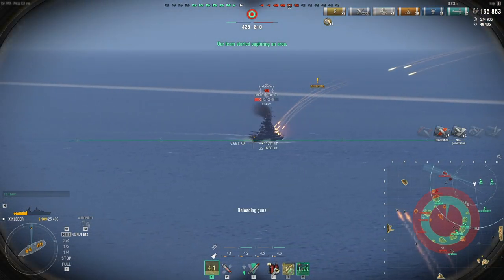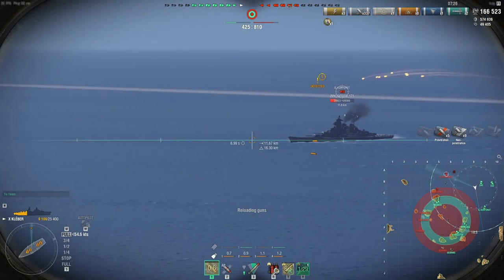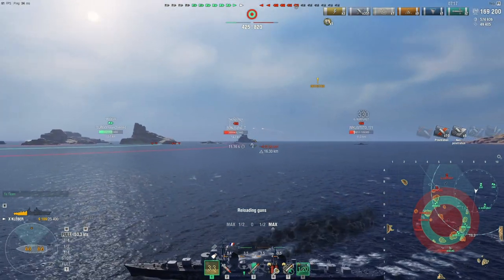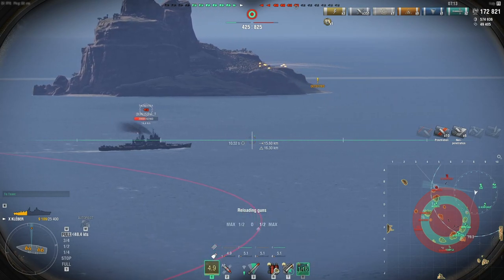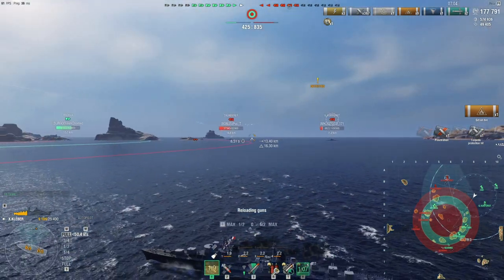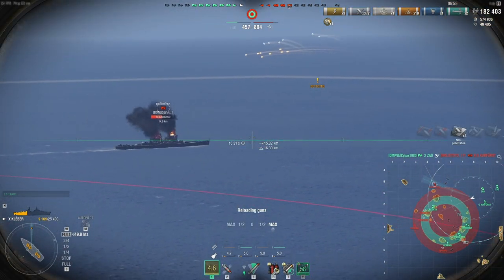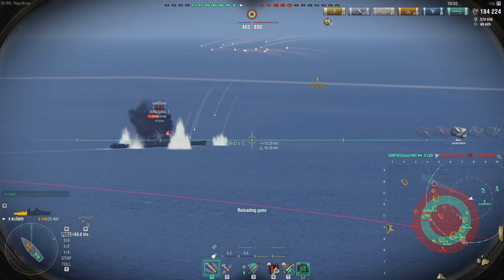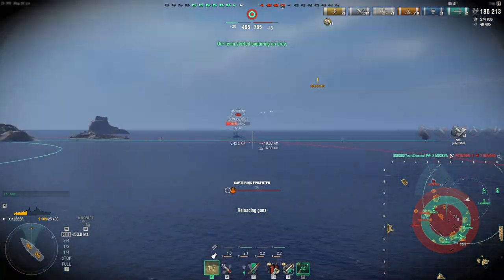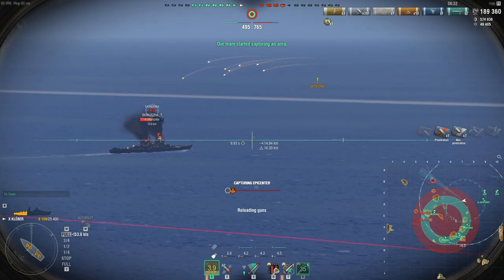There are two Zao's behind me also spamming her with HE. Tears of the Cruisers — more like tears of the battleships at this point. We are at 425 points, the red team is at 800 points. I started a fire on the GK so I'm going to swap targets to the Thunderer because I don't think I can get another fire on the GK and I do think the Zao's will finish her off. Instead it's probably better to try to set more fires on the Thunderer. Yeah, that GK is going down — and there she goes.